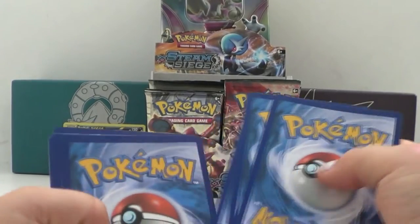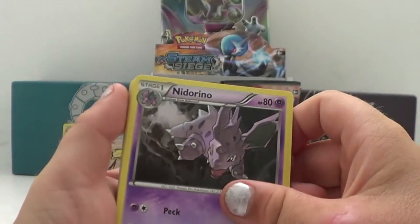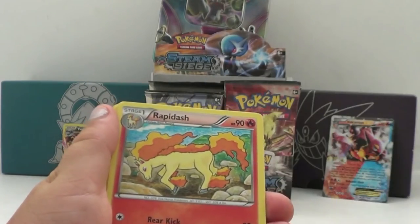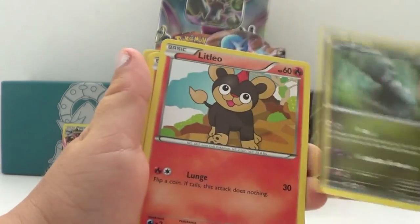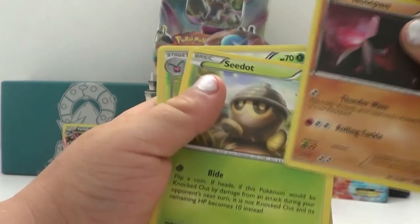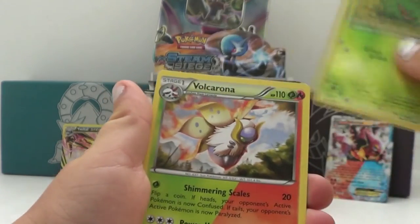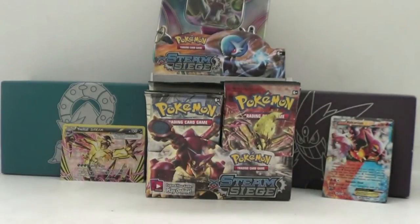Second to last pack: Nidoran, Nidorino, Nidorino, Nidorino, Steelix Spirit Link, Rapidash, Hoppip, Tyrunt, Litleo, Nosepass, Seedot, Hollow Skiploom, and a rare dual-type Volcanion.